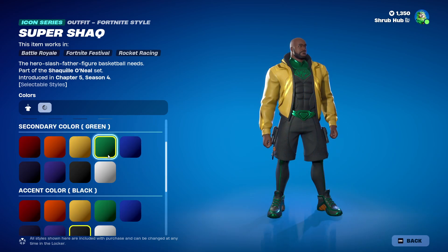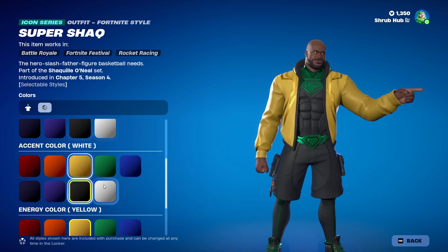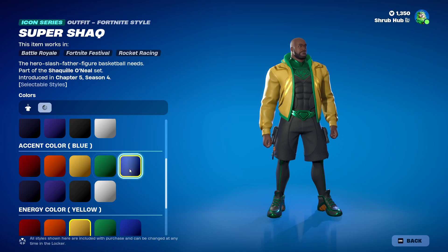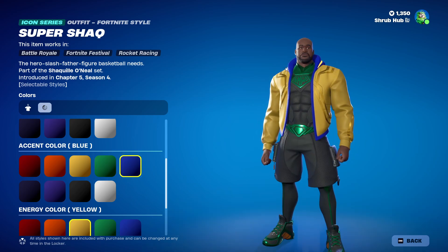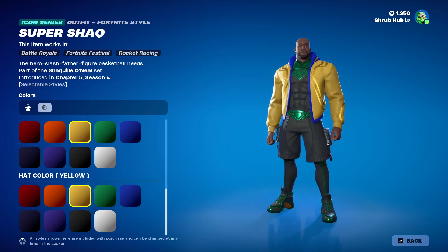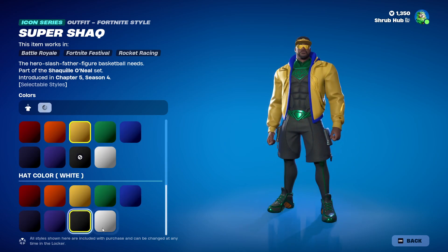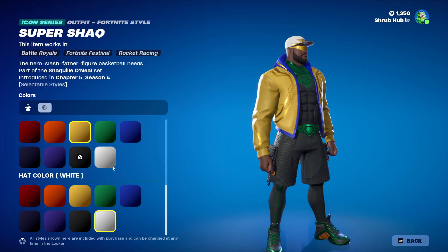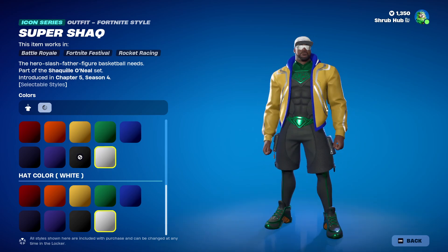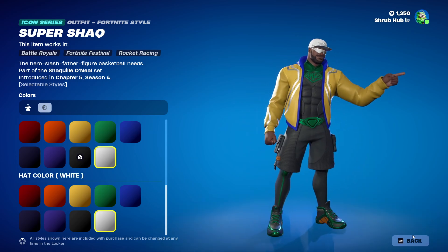You can customise the secondary colour — so the belt, shoes, and his logo. You can customise the accent colour, you can make it anything, so let's make it blue. And then finally, you can customise the hat colour if you have the hat equipped — so I can make it yellow. You can also customise basically most of the skin and the accent colour. See these little lines running through there? Yeah, you can customise them too. It's pretty cool.